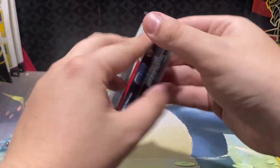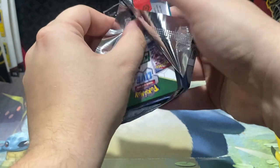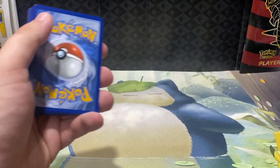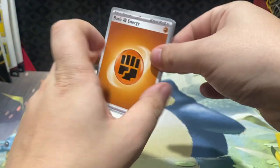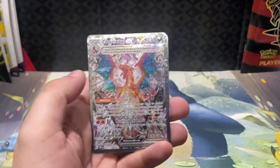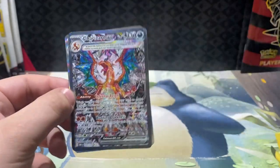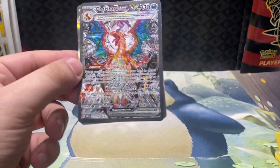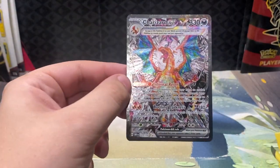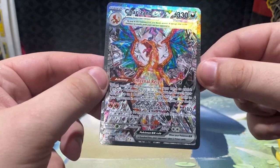Alright, last pack here, Obsidian Flames — last shot at that Charizard card. Come on. Special Illustration on here, Charizard. We've had a drought of pulling the best cards in the set — we're looking for that Special Illustration Rare Charizard. Oh, we did it! Special Illustration Rare Charizard! Oh, we pulled it! Yes! The Special Illustration Rare Charizard in the last pack of Obsidian Flames we're gonna probably actively open — but there you go. Special Illustration Rare Charizard.